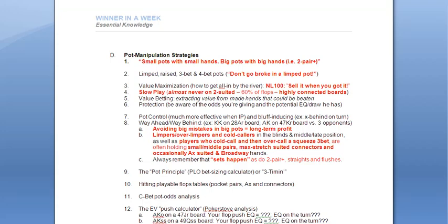Now into our outline — pot manipulation strategies. Point one: small pots with small hands, big pots with big hands. What is a big hand? Is an over-pair on a two-suited board a big hand? No. Is an over-pair on a rainbow board a big hand? No. Is a pair of aces on a two-five-ten offsuit board a big hand? No. Big pots with big hands means big hands being two pair or better on the flop.